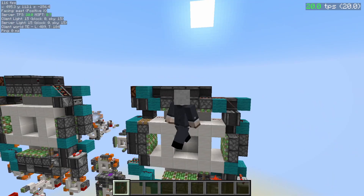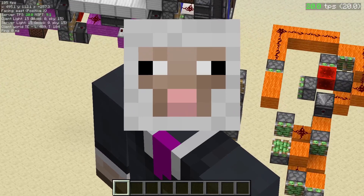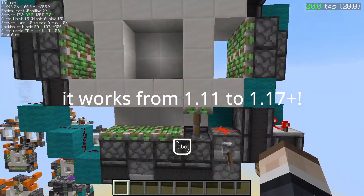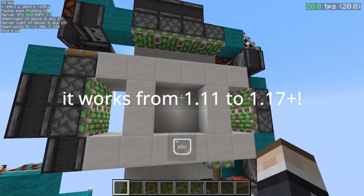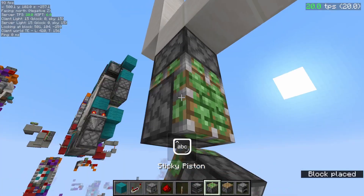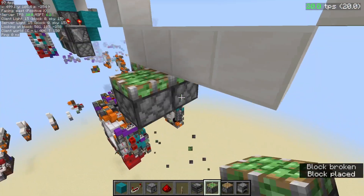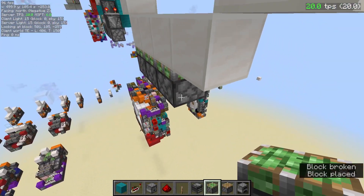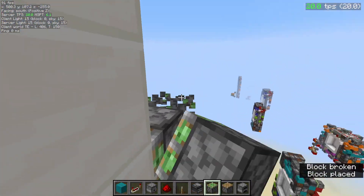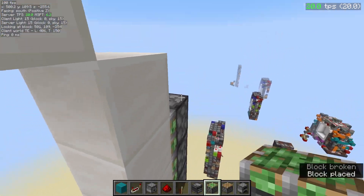I've already created a tutorial for this. Make sure to watch the entire video because there are some fixes, especially if you're playing in 1.15. So let's get into the tutorial. You need a normal 4x4 frame, and then at the bottom you want four rows of pistons. This door is for 1.11 and up, so if you're playing in earlier versions before 1.13 you should still be able to make this.